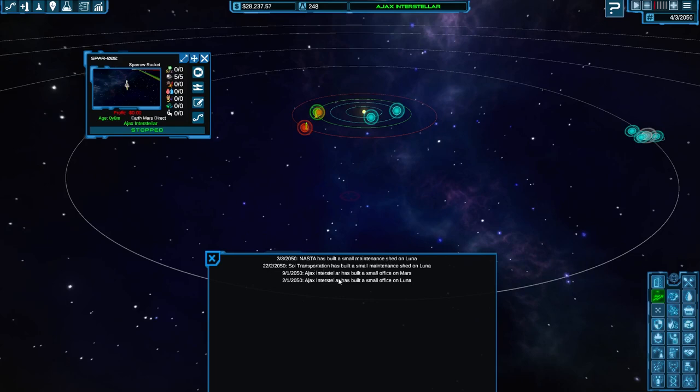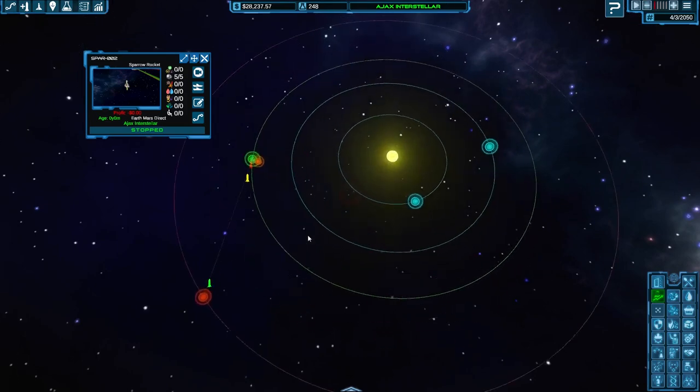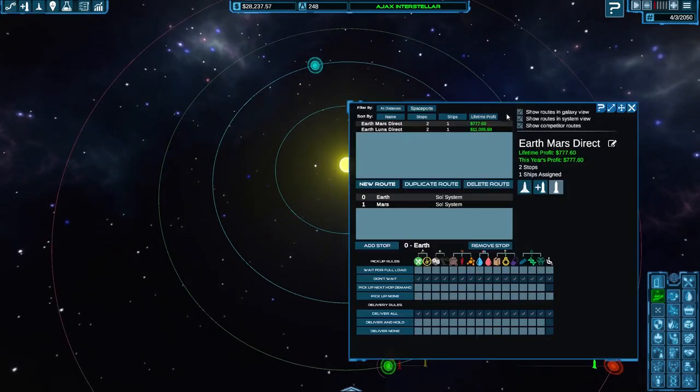We're getting messages at the bottom. Another company has built a small maintenance shed on Luna — that will improve their ship's reliability. Two companies have done that. I've been building small offices. For the moment I'm quite happy with my large maintenance shed on Earth — that should be okay. The lifetime profit of my Earth to Moon route: 11 grand. And 770 profit for Earth to Mars — quite good for a ship that costs 900. That's quite a good return on investment.